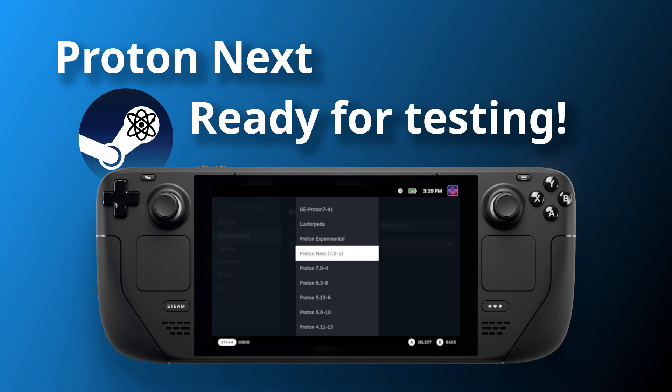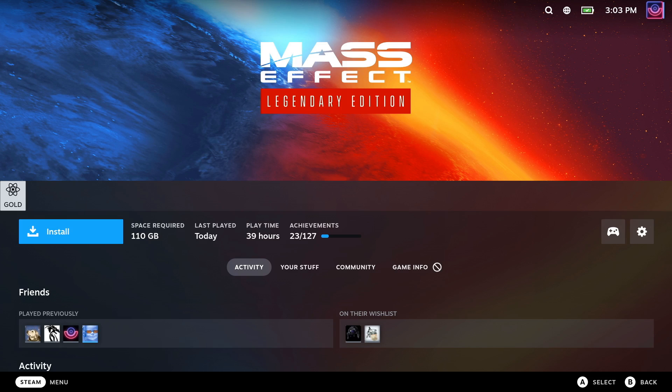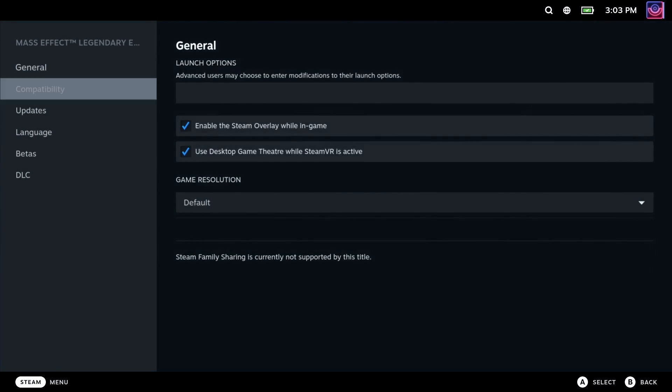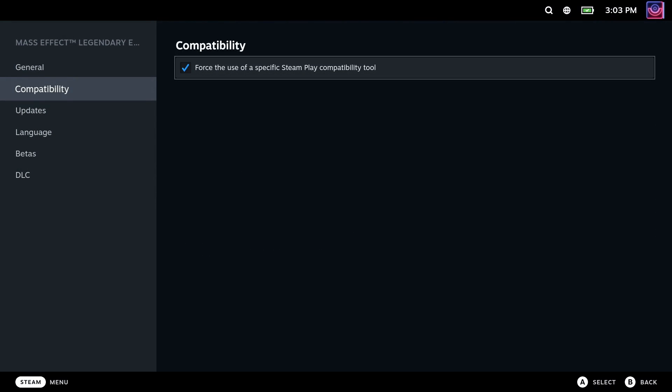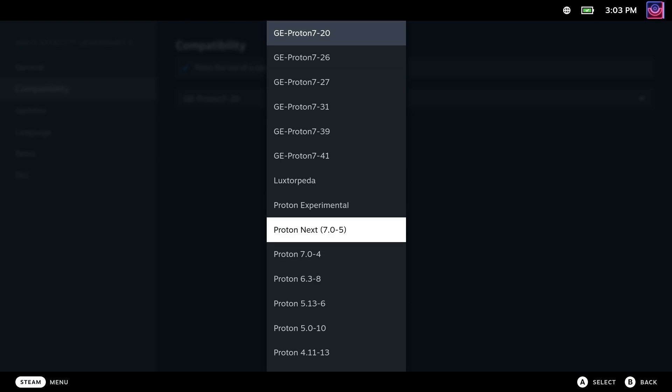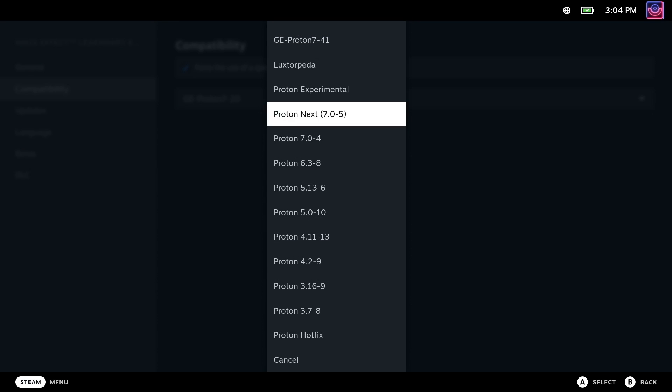Valve has announced Proton Next, a new standalone version of Proton they will use to showcase and allow you to test the next upcoming stable version of the Proton compatibility layer. Once ready, Proton Next will become Proton 7.0-5, replacing the current stable version of Proton 7. And then when Valve are ready to let you test another version, Proton Next will become whatever that is. There are a few different versions of Proton now and it can be a little bit confusing.